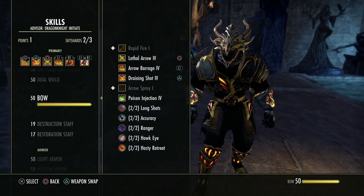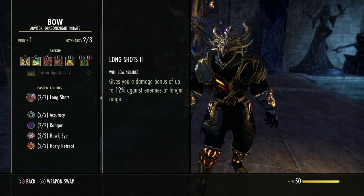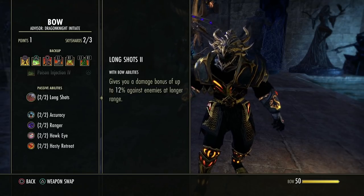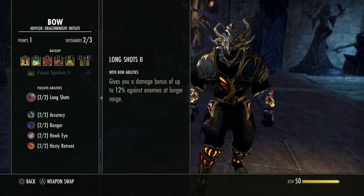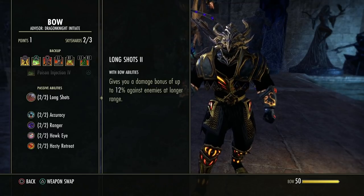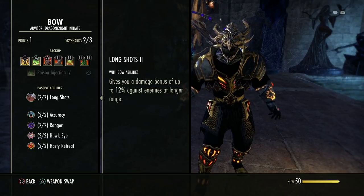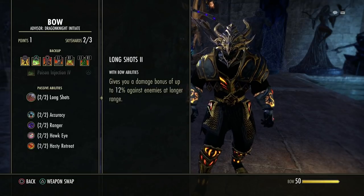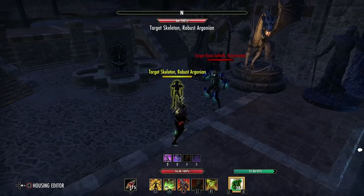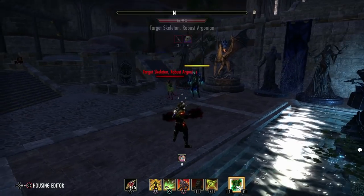Bow is very straightforward. This passive gives you a damage bonus of up to 12% against enemies at longer range. Lots of people use a bow build but sit next to the dummy using melee-based abilities and don't take advantage of this. If you're going to be a ranged build, benefit from your ranged passives. Let's hit the target from close range — 5.1k crit.